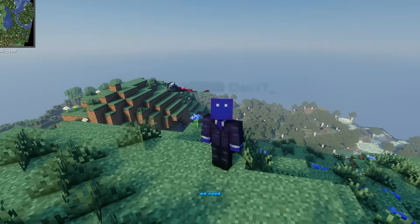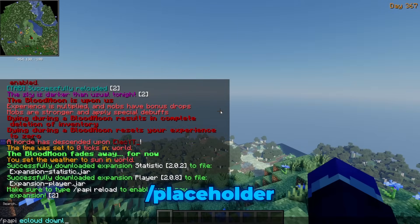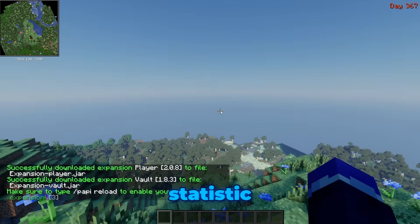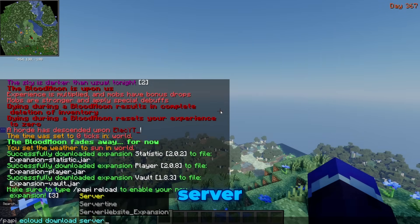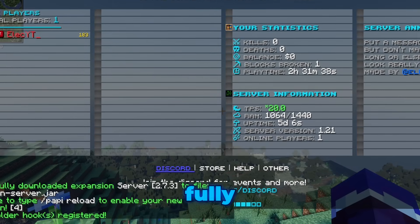To get all the information showing correctly, we need to install the placeholder expansions. Run these commands one by one: /placeholderapi ecloud download Vault, /placeholderapi ecloud download Statistic, and /placeholderapi ecloud download Server. After they've all downloaded, run /placeholderapi reload. Your Tab is now fully powered.